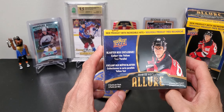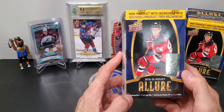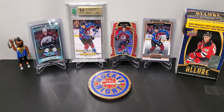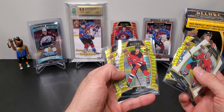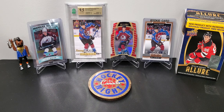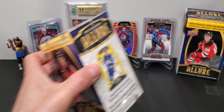This is the second blaster of 1920 Allure, looking for Kale Makar and maybe a Nick Suzuki, Jack Hughes, or Quinn Hughes. The last box was a home run — we got that awesome red Makar, a couple other nice die-cuts, a paling Jack Hughes taxi, and Carl Grunstrom yellow taxis. You get three yellow taxis per box. It's six cards per pack, five packs per box, so it seems like you get a die-cut in every pack — at least I did in that last box.